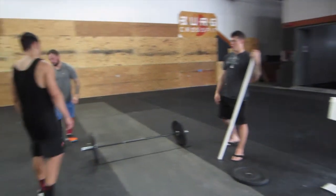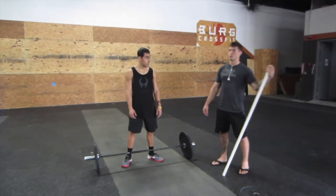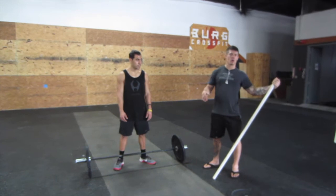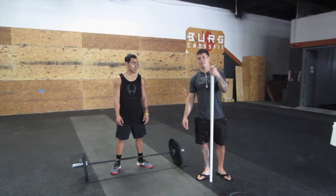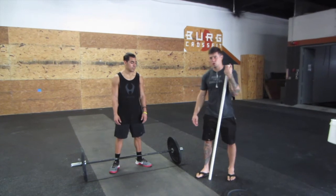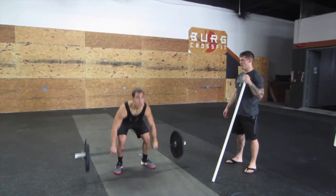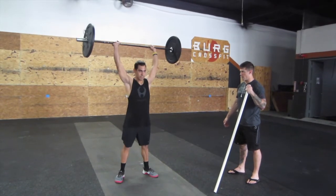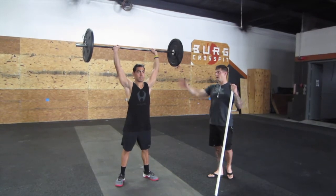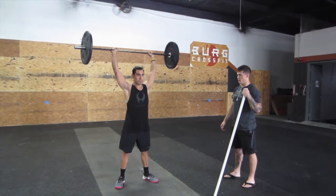There are three thrusters every minute on the minute. It does not matter who performs them — they can trade off. One person can do all three, or split two and one. For the thruster, it can be a power clean, then a front squat to an overhead press. Legs, hips, knees, and shoulders are locked out, arms in line with the ears, and then right back down for a set of three.